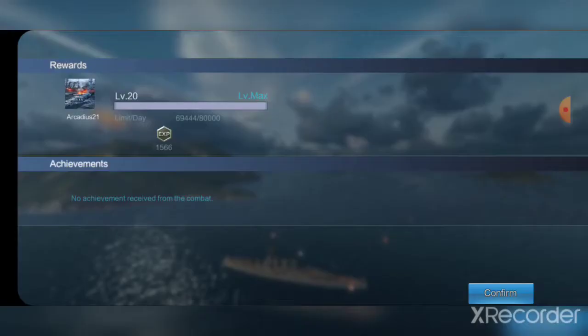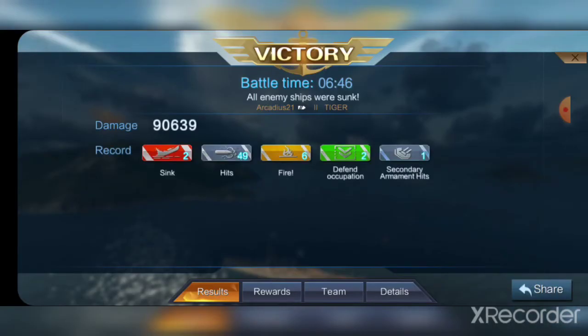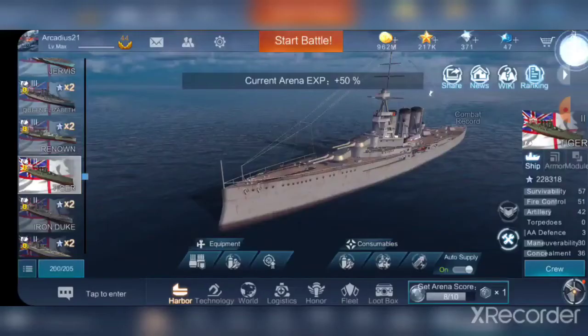And there we have a game — a really quick one, but that's usually what you get at the lower tiers. 90,000 damage; we didn't even break 100k. Two ships sunk, 49 shell hits, six fires, two defended caps, one secondary hit. This ship is not privy to a free XP bonus since she is purchased with free XP, so you cannot use her to grind.